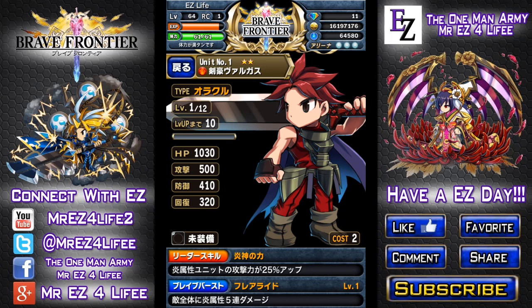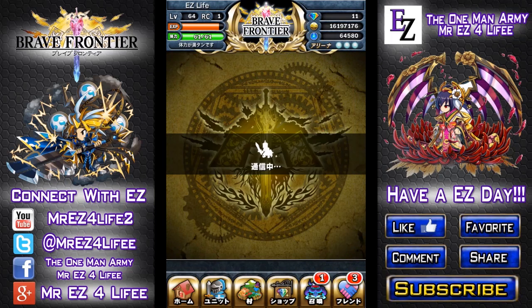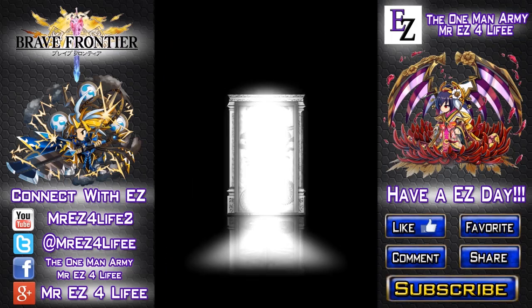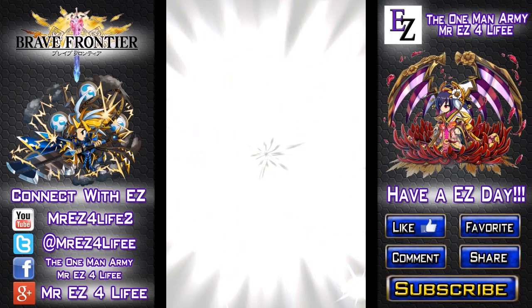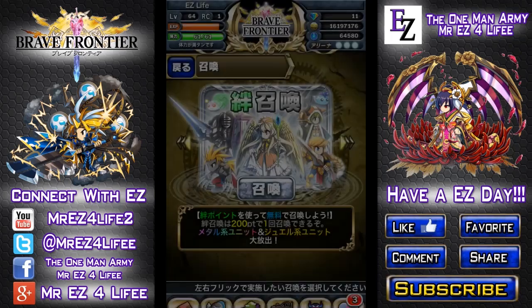Wow, first time I ever summoned a 5-star on camera in JP. I remember I summoned an oracle once before, but now I got an oracle Vargas in Japanese Brave Frontier. So I got two Vargases now, that's pretty awesome. We're gonna end it with another silver door — I could use that dark spirit right there, yeah.